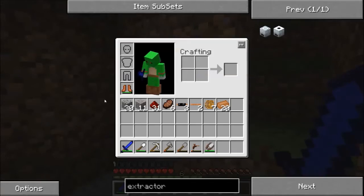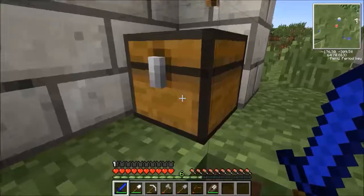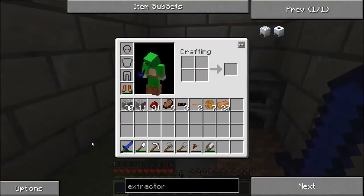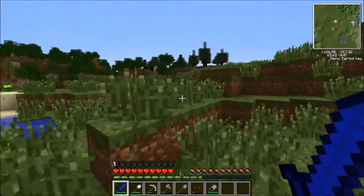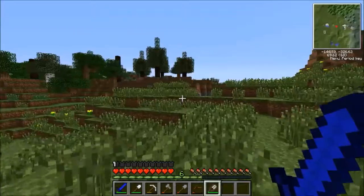So what we need right now in order to accomplish that is, I believe we need a little more wire. We're going to need some wood, and then we're going to need some iron. So the first thing we're going to do is get some wood right now, and then we're going to check on our rubber trees and see if we can get a little more from them.